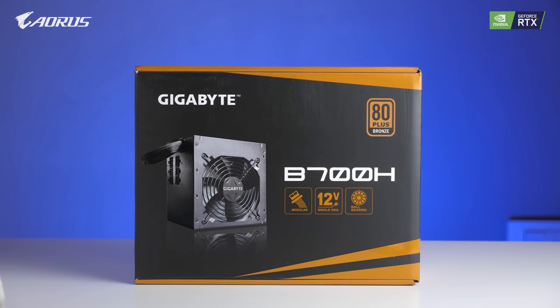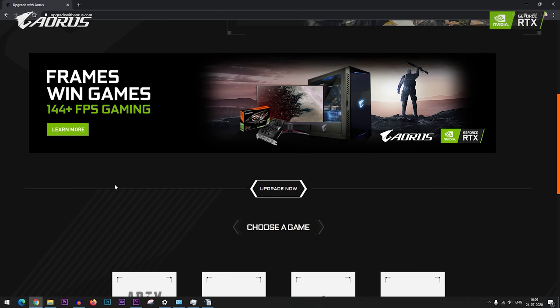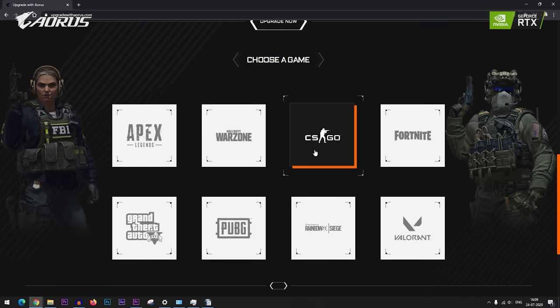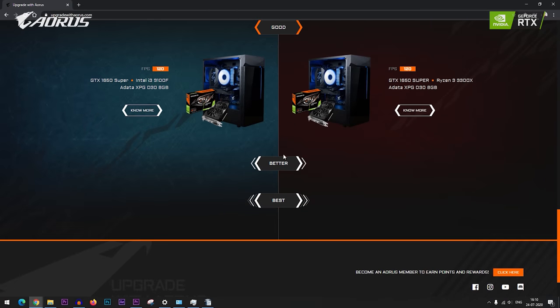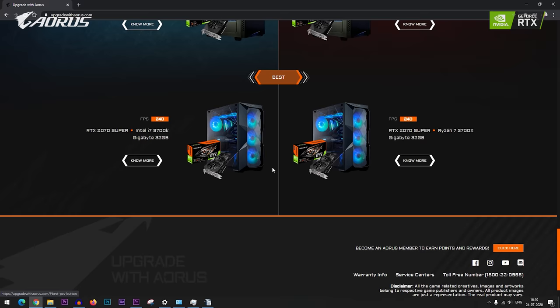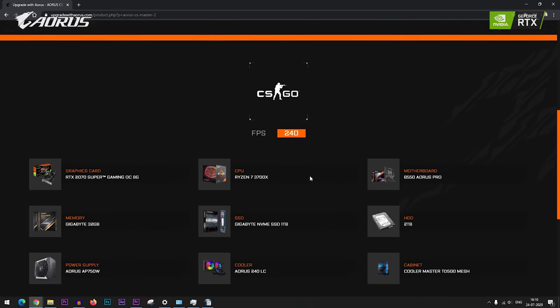There is a website called UpgradeWithAorus.com. This is an official Gigabyte website where you can simply select a game you are interested in — like CSGO — and it will give you choices of PCs and PC parts based on Intel and Ryzen. You will also be able to purchase the parts directly from the website. The website will be linked in the description box below if you are interested.